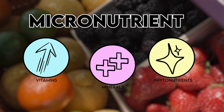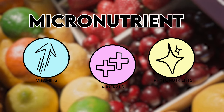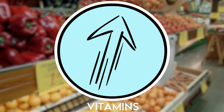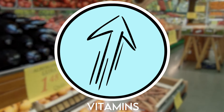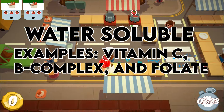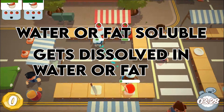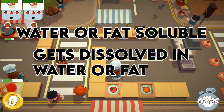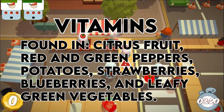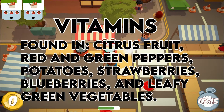Now we get into the micronutrients. These are all needed at a lower quantity and are not produced by the body. These items fall into three different categories, with the first two considered essential for the body. First we have vitamins. These are organic substances made from animals or plants. These are divided into water-soluble, which are vitamin C, B-complex, and folate, and fat-soluble, which are vitamins A, D, E, and K, meaning they dissolve in either one and are absorbed through the body in that way. However, excess water-soluble vitamins leave during the urination quick time event. These are found in citrus fruit, red and green peppers, potatoes, strawberries, blueberries, and leafy green vegetables.